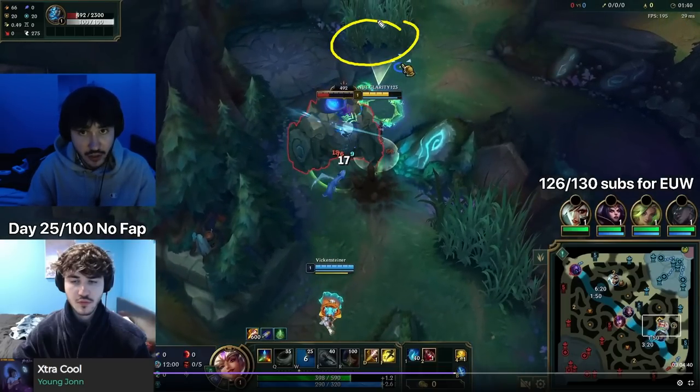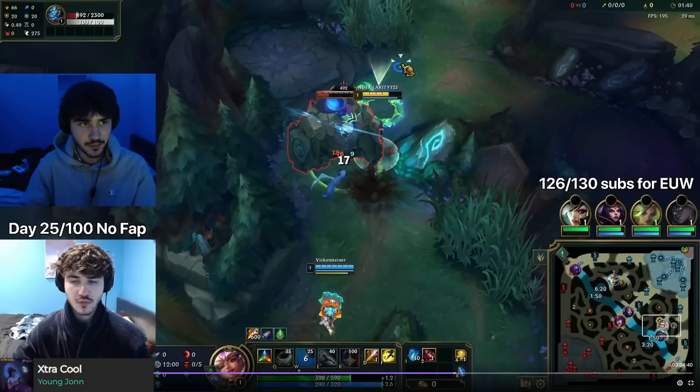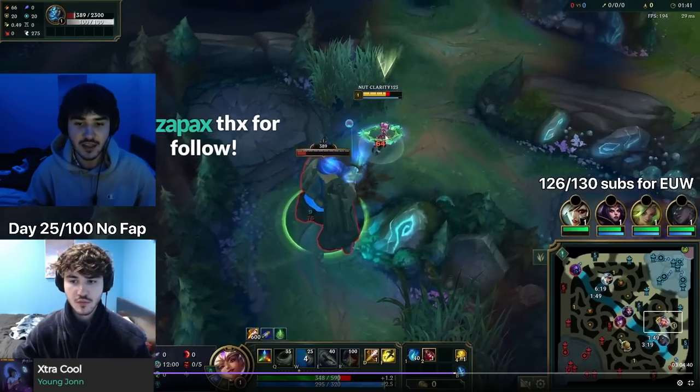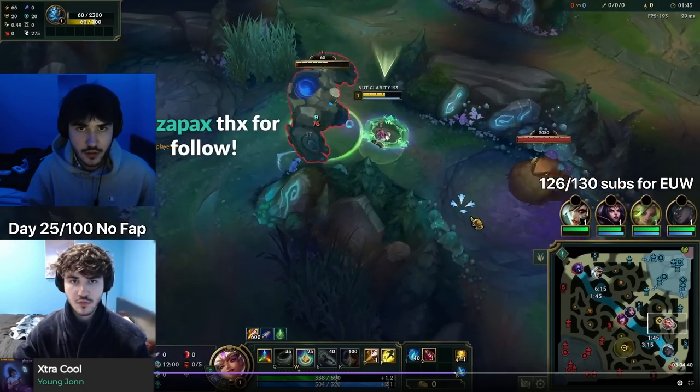Keep resetting your passive: as soon as your W is up, you can see I started with brush, auto attacked, then W'd the wall — that resets the passive so you do more damage and clear faster. Then auto attack again, and as soon as W is up go into brush again to reset the passive again. Every time you change elements you do more damage.